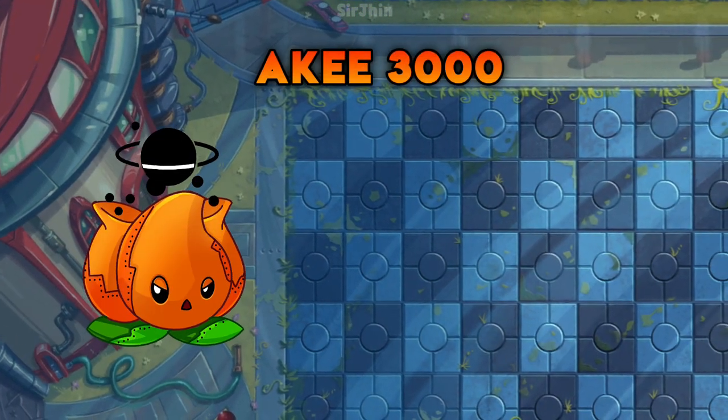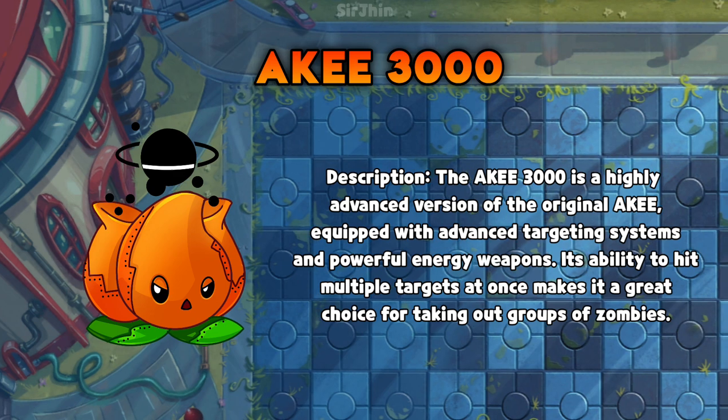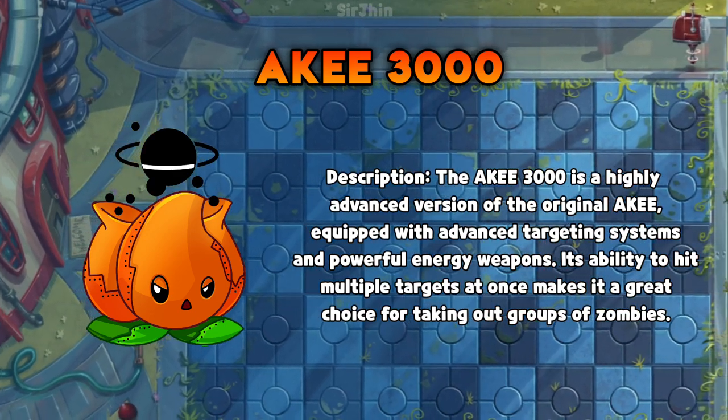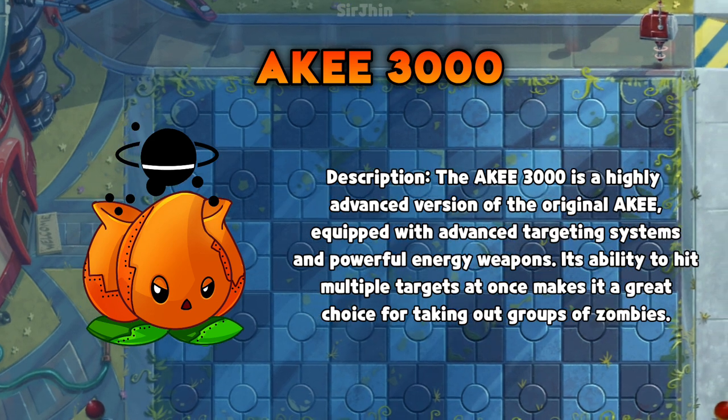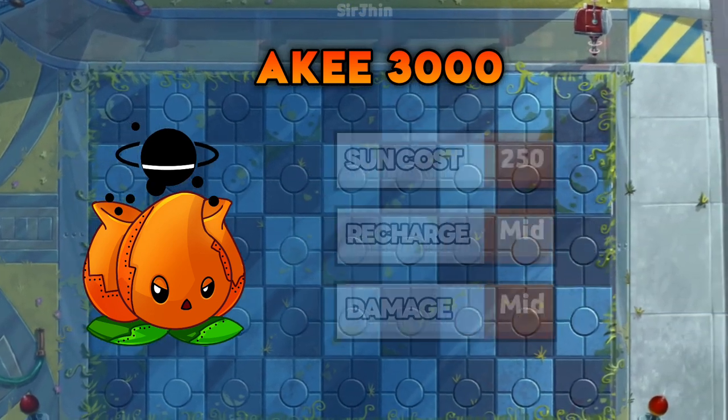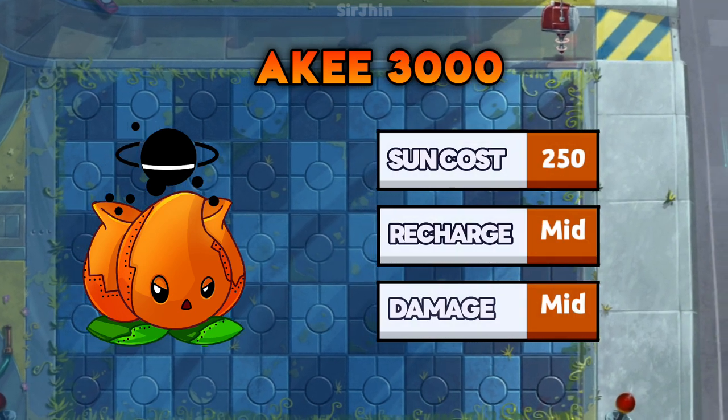Moving on, we have the A.K.E. 3000. Its energy burst ricochets between multiple zombies, dealing damage to each one it hits.